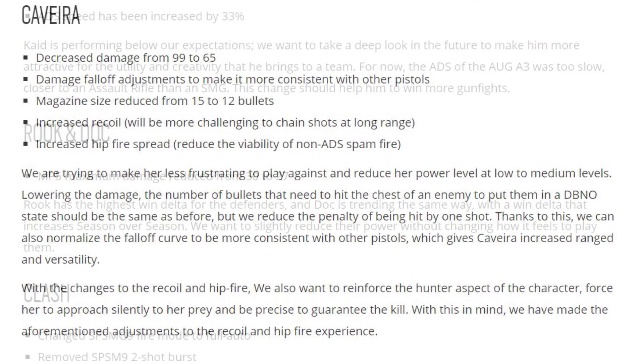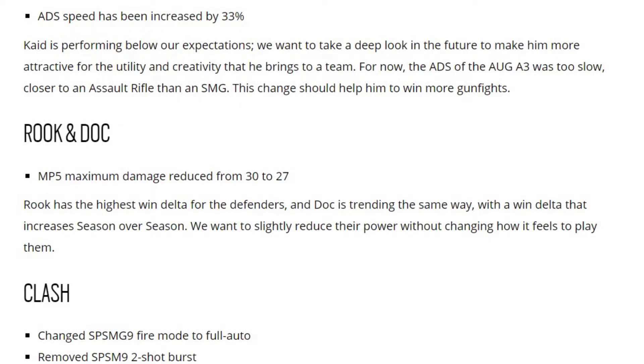Kaid is performing below expectations. They want to take a deep look in the future to make him more attractive for the utility and creativity he brings to the team. For now, the ADS of the AUG A3 was too slow — closer to an assault rifle than an SMG. This change should help him win more gunfights, though personally I highly doubt it. They need to buff that damage a little bit.